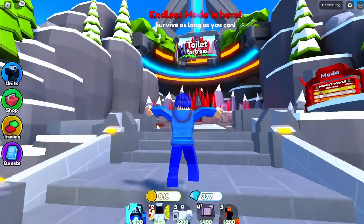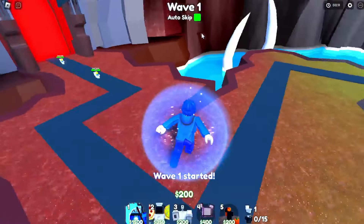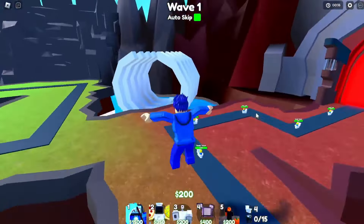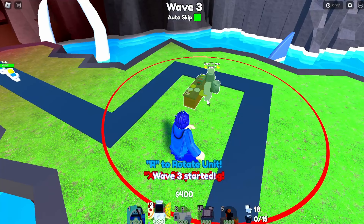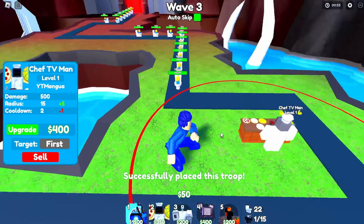I'm going to go into the new Toilet Fortress map. I'm going to skip here and I'll have to wait until Wave 3 before I can actually place this guy because he costs 350, so hopefully I won't take much damage. I'm going to place the Chef TV Man right here and we can see he'll do 500 damage in two seconds, which is a good start.